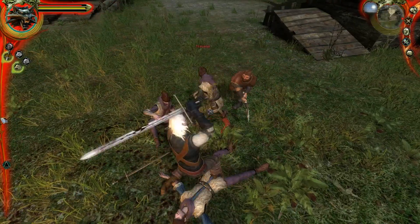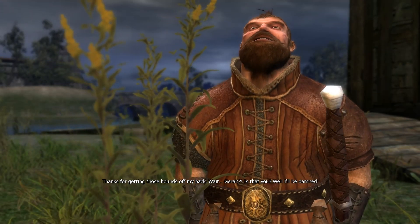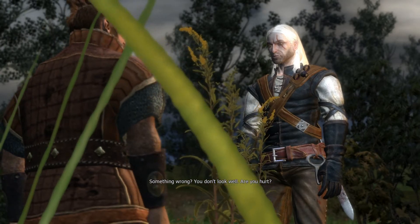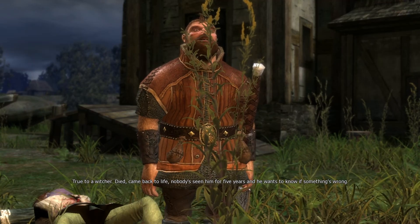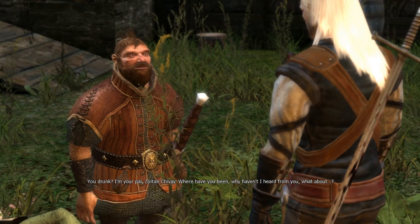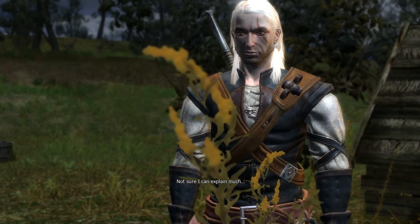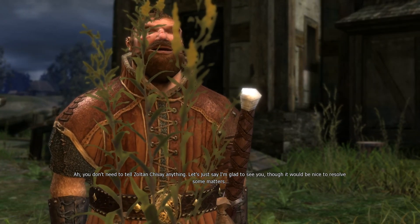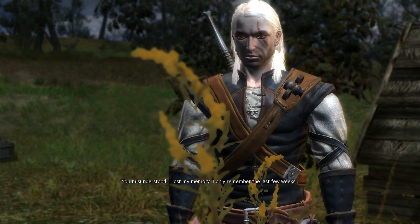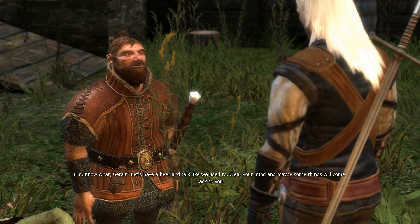After the fight, the dwarf thanks me for getting those hounds off his back. It's Zoltan Chivay — he recognizes me as Geralt and asks if something's wrong, noting I don't look well. True to a witcher: died, came back to life, nobody's seen him for five years, and he wants to know if something's wrong. I tell him I'm not sure who he is — he says I'm drunk, introduces himself as Zoltan Chivay, and asks where I've been. I admit I lost my memory. He suggests we have a beer and talk like we used to, hoping some things will come back to me.